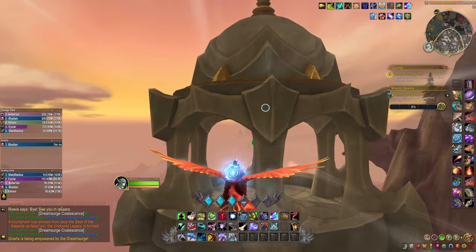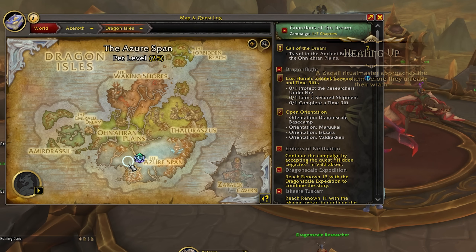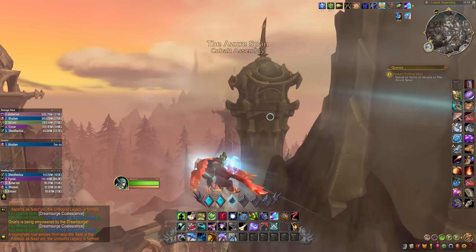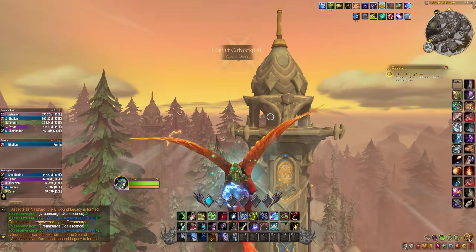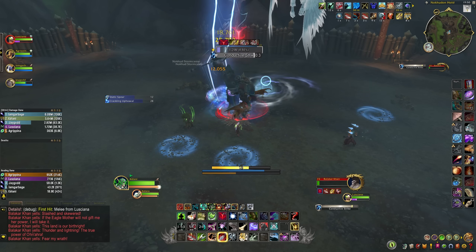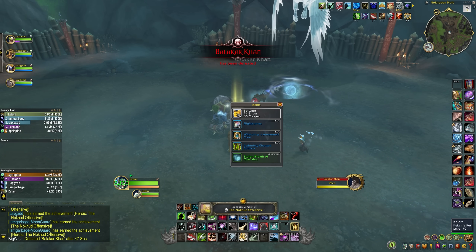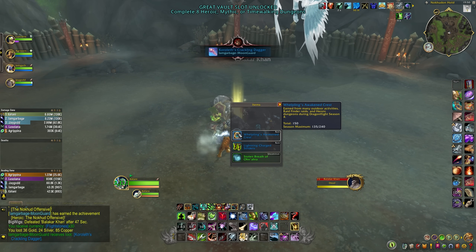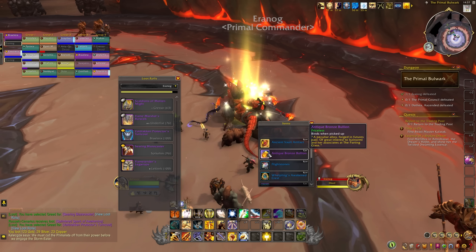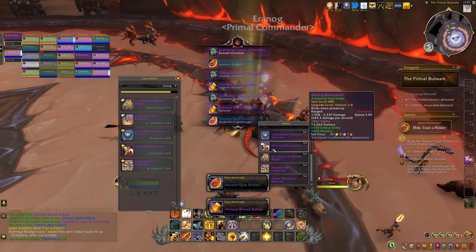One of the easiest ways to get Whelpling Crests is to fly around the Dream Surge zone and collect green orbs. Find the zone with the Dream Surge icon on your Dragon Isles map, pop on over, take to the skies and look for green orbs — they're usually in high up areas or in towers under bridges. Each orb gives you two crests. Another easy way is running heroic dungeons, which yield 10 Whelpling Crests each. You'll also get quite a lot from LFR — 10 crests per boss you kill — so that's an incredibly efficient source of crests as well.